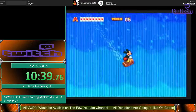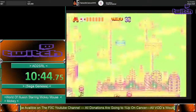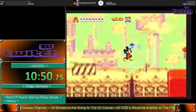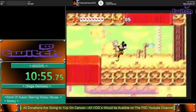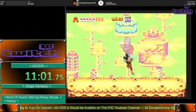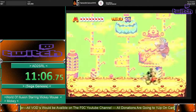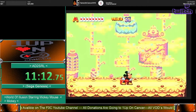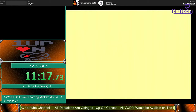The reason we can do no inputs there is because that cake was at the end which refills our health. So there was no trouble there. The next boss coming up is the Witch. I'm going to attempt to do a quick kill on the Witch — basically requires a few precise attacks. And that was the quick kill. I'm pretty happy about that actually. They're kind of precise jumps.